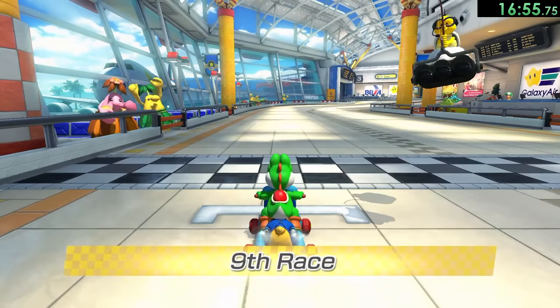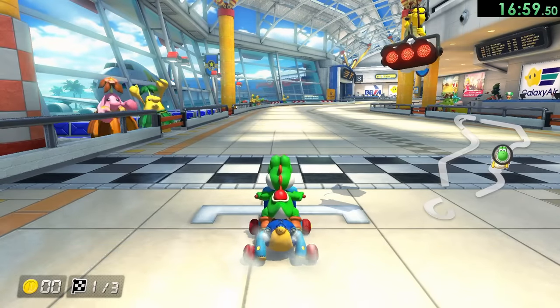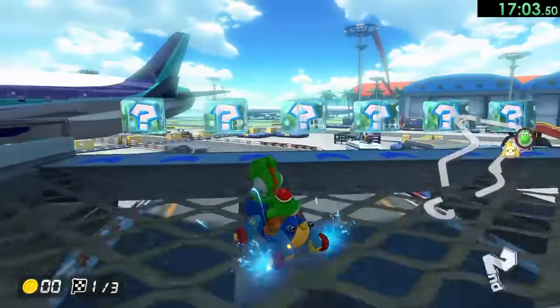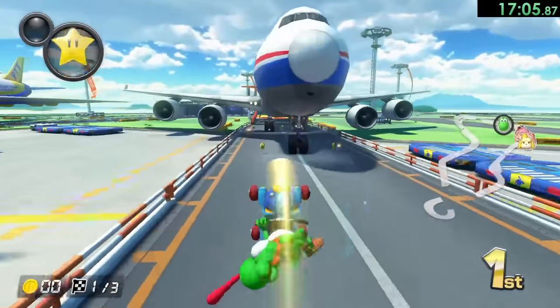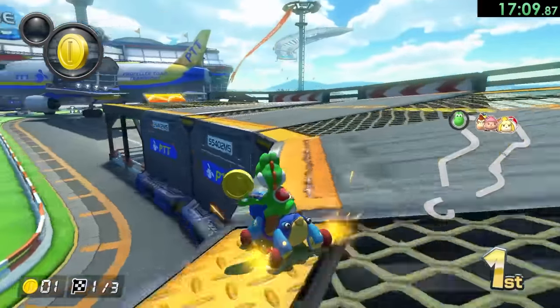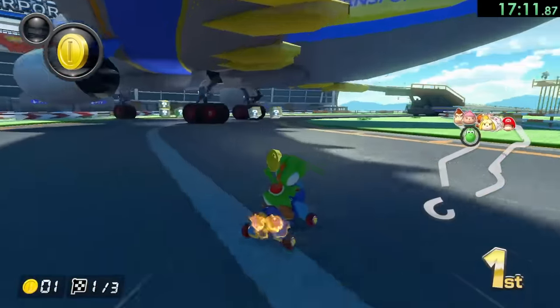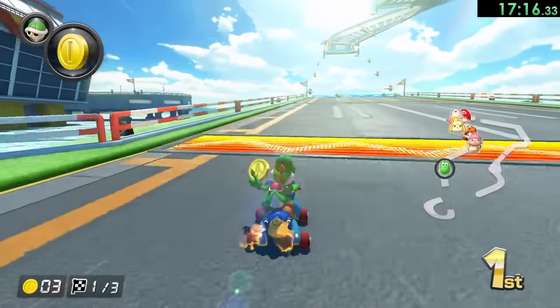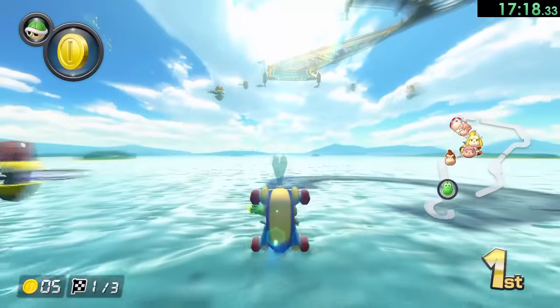That means we're on the Star Cup in Sunshine Airport — I absolutely love this stage. I love Super Mario Sunshine and you see the Piantas and stuff, so it always reminds me of that game. Also just the entire airplane gimmick and all that stuff going on — it's such a good stage. So what we want to do is drift right there and then do another one right there, and if we do that perfectly we'll just get tons of speed and go straight through.